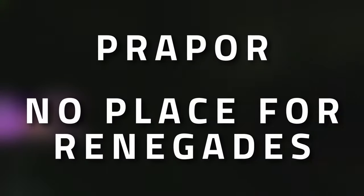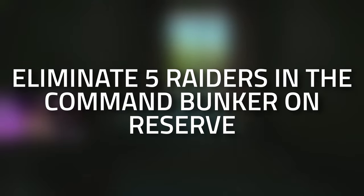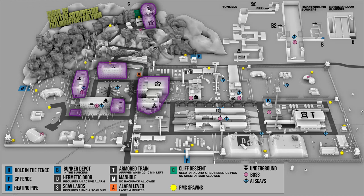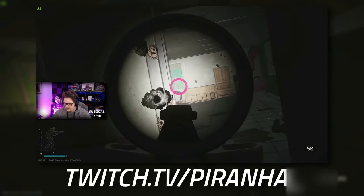Welcome to a proper task guide for 'No Place for Renegades.' For this task, we need to eliminate five raiders in the command bunker on Reserve. On the map right here, you can see all the ways down into the bunker. I'm not going to show you how to come down from a certain direction because by now you should know.